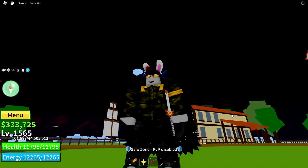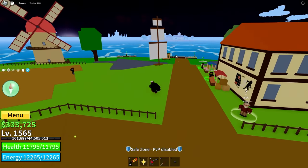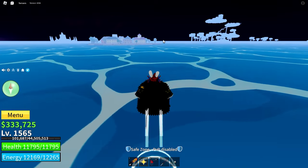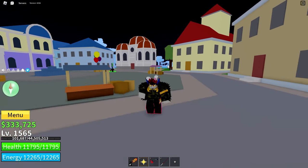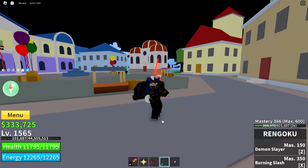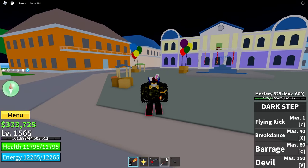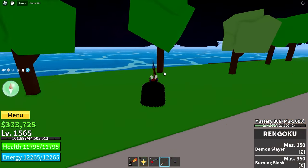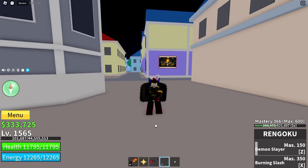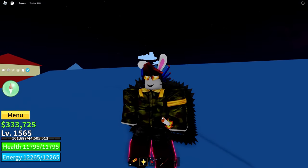Alright, so if you want Haki, you're going to have to go to First Sea, which is accessible to everybody. If you don't know what Haki is, it takes your regular melee, sword, gun, or something and makes it do more damage, makes you able to hit logia users, and also gives you extra defense. So that's really awesome. It's really easy and cheap to get.